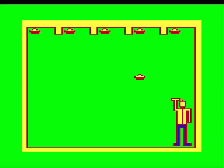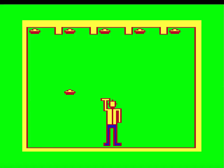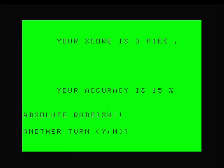It only wants to go in three positions: the extreme right, the extreme left, or in the middle. Any pie falling in those in-between bits are just not going to get caught. Your score is three pies. Your accuracy is 15% — absolute rubbish. I hope that is a summation of what this game is, and not my skill at it.